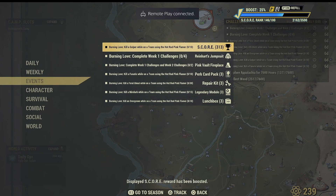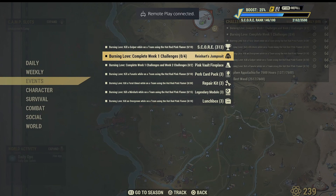After finishing the feral ghouls challenge you will be getting 3 repair kits. After finishing this challenge your score will increase if you are still grinding the scoreboard. I think this is repeatable — I need to check that out — but you'll be getting 313 points for the scoreboard.